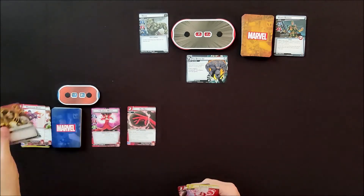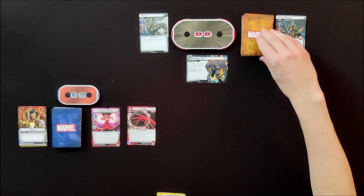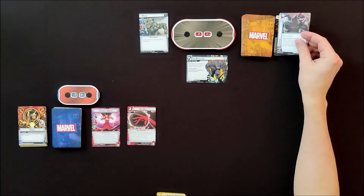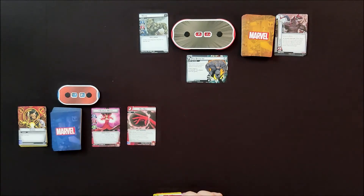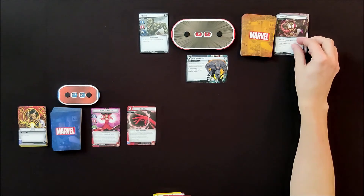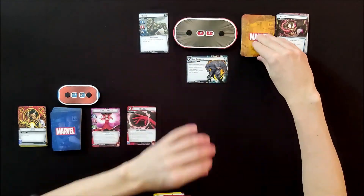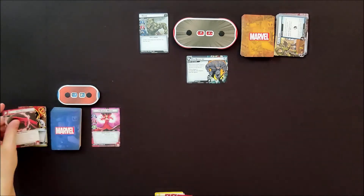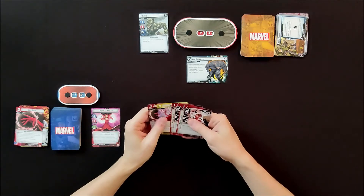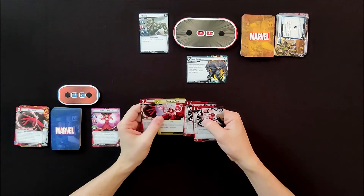Let's play Hex Bolt — two costs. I discard the top three cards of the encounter deck. Each card discarded with two or more boost icons lets me draw a card. First card: zero boost icons, I deal two damage to an enemy. Third card: two boost icons, draw a card. I'm smashing through my deck here but we've got some good stuff going on.